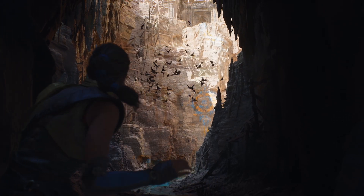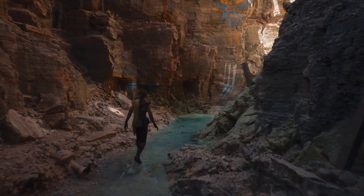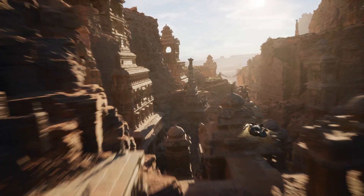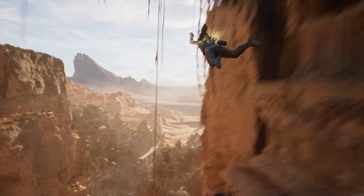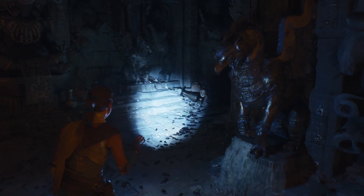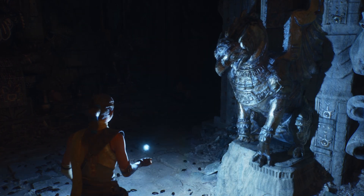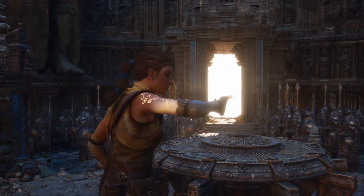This demo really does represent a coming of age of Niagara as a visual effects tool. It's programmable, so users are no longer constrained by a fixed-function simulation — they can write their own behaviors to create visual effects that people have never seen before. For example, bats and ambient bugs skittering through the environment are actually very complex Niagara simulations. All of these interesting features and we're going to give them to the community and just see what comes out.